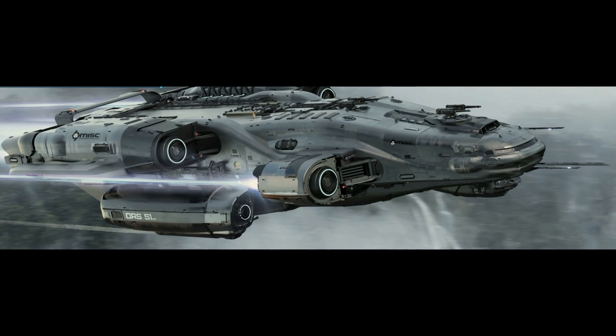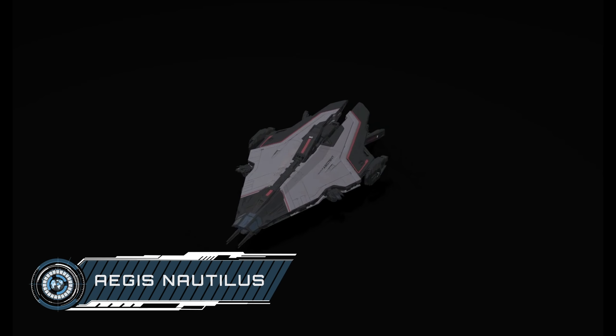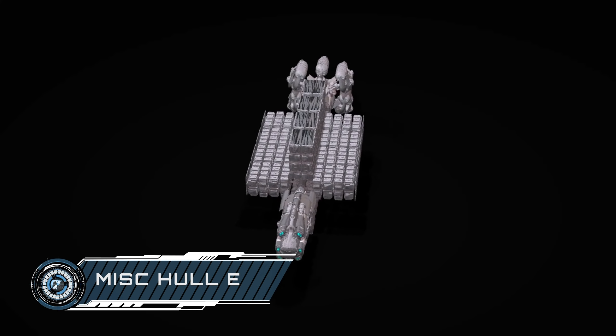Odyssey controversy might be quite high after one dev labelled it a Carrack killer, but I actually think this highlights a really important point about Star Citizen — there should be different ways to accomplish a task, with a variety of ships each with strengths and weaknesses. Personally I'm team Carrack with its more impressive scanning capabilities, but you may favour the Odyssey with its better-formatted hangar and impressive turret-mounted weaponry. Its key USP — the ability to mine and refine quantum fuel on the go — has disappointed a lot of folks since it was revealed it couldn't refine quantanium into its metal form, though from a balanced perspective this does make sense to me.